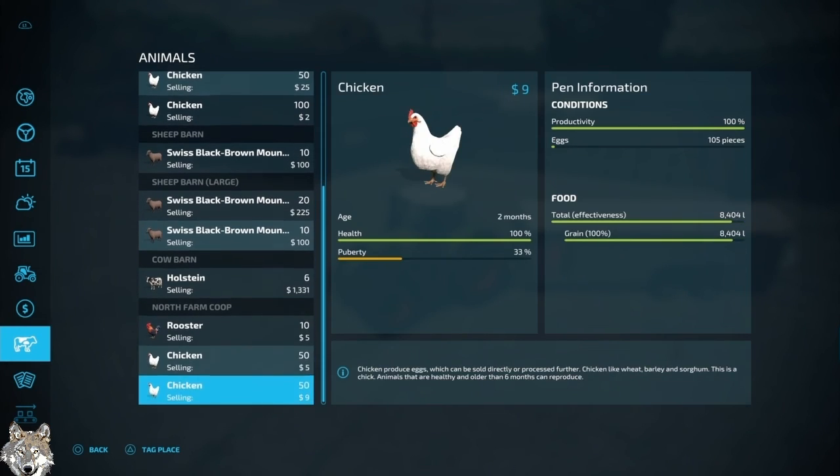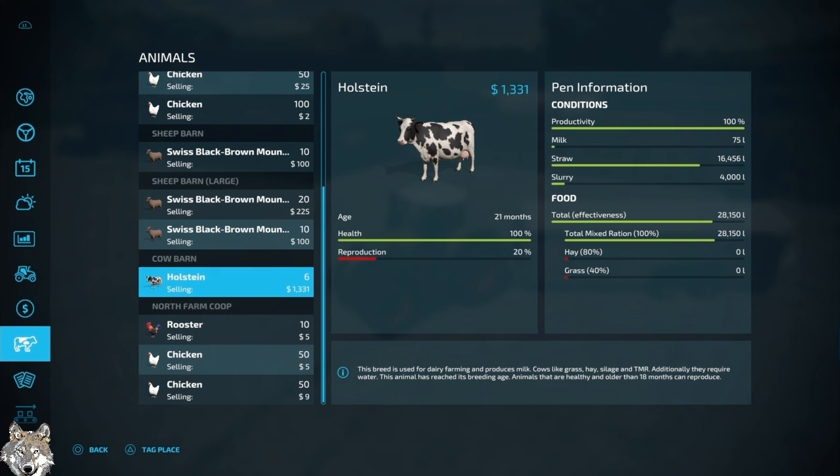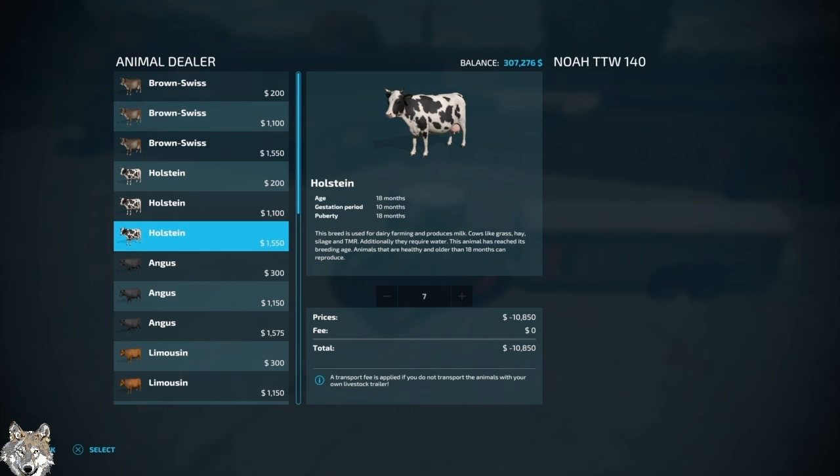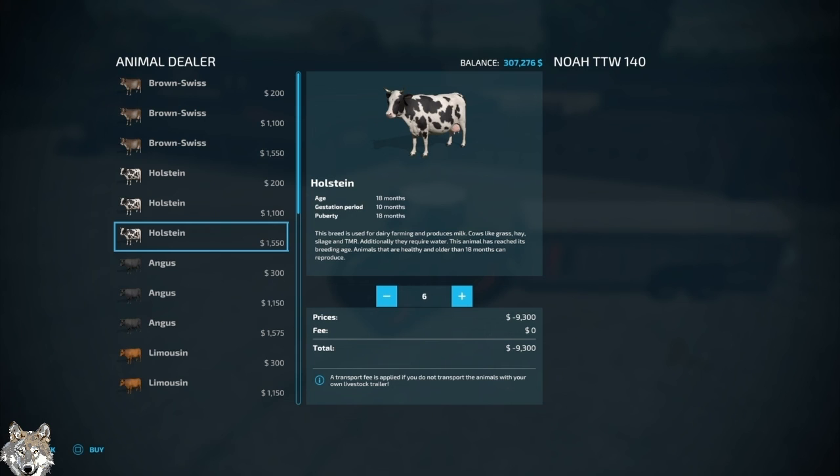We've got Holsteins, so let's buy some more Holsteins. We'll buy six more — that'll be $1,700. We'll just do that and call it even.